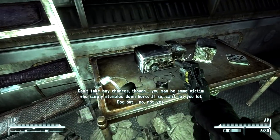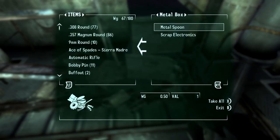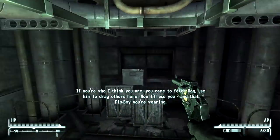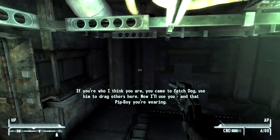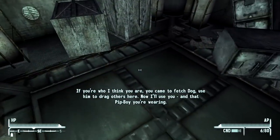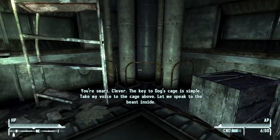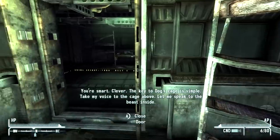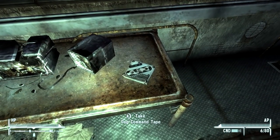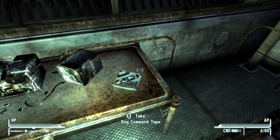'You may be some victim who simply stumbled down here. If so, can't let you let Dog out. Not yet. If you're who I think you are, you came to fetch Dog. Use him to drag others here. Now I'll use you — you and that Pip-Boy you're wearing. You're smart. Clever. The key to Dog's cage is simple: take my voice to the cage above. Let me speak to the beast inside. Then you and I, we can talk.'